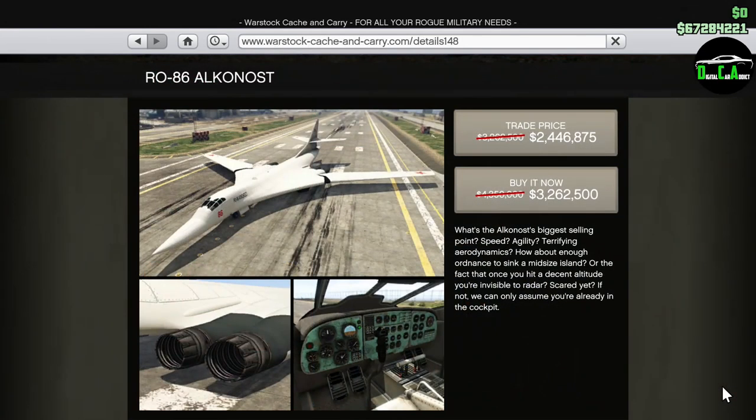Moving on to the Warstock website, we have 25% off the new Alkanos. This is the biggest purchasable jet in the entire game and is a ton of fun to mess around with with friends. It has the ability to drop bombs and has an off-the-radar stealth function once you reach a certain altitude. Even at the cheapest discounted trade price of about $2.5 million, I still feel it's too much money for what it is. Also keep in mind that you need to own a hangar in order to buy it.